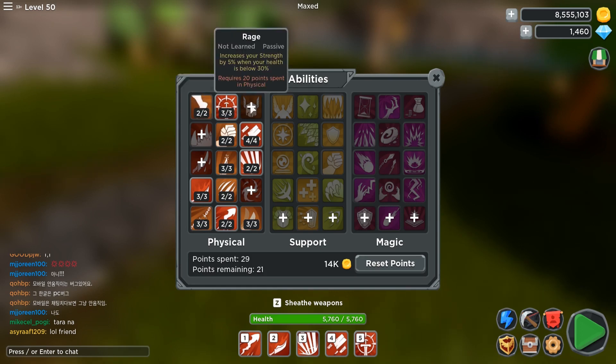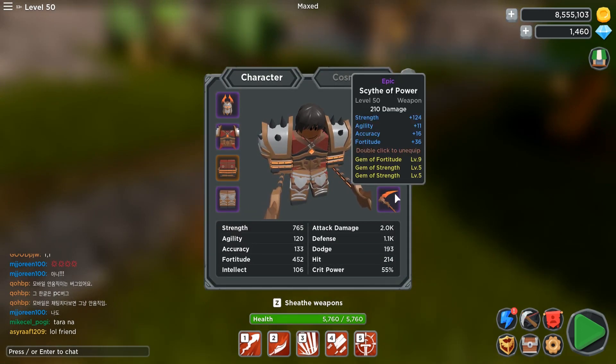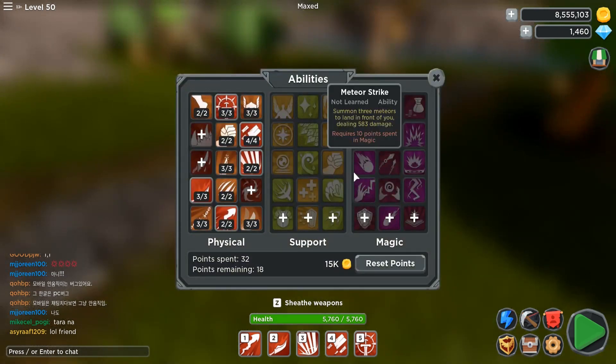The Rage passive depends on your current build. Right now I'm only using two fortitude gems so I usually find myself bleeding, especially when I'm doing Tomb of Asian mechs. Getting this passive is worth it for me since I can utilize its additional damage boost whenever my HP is down to 30%. If you have a lot of fortitude gems or are using some support set pieces and not really bleeding that much on your runs, I suggest saving those points for other skills.